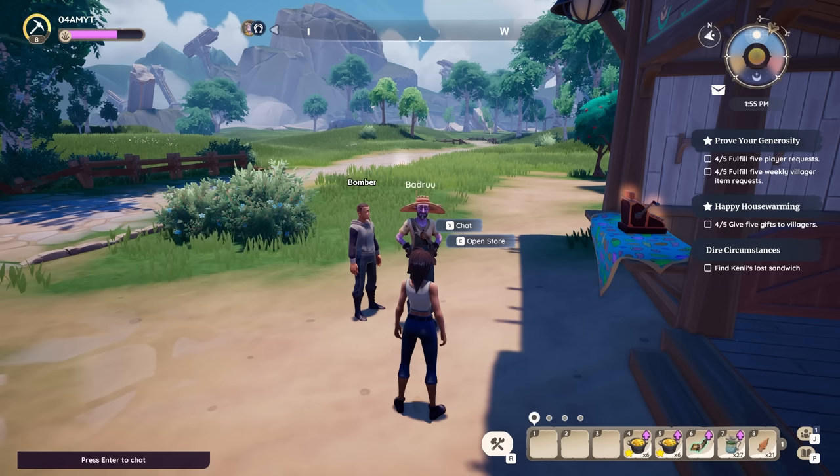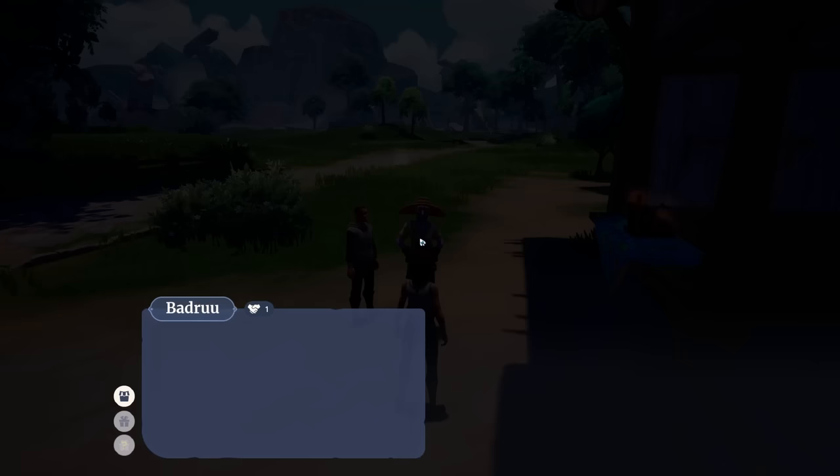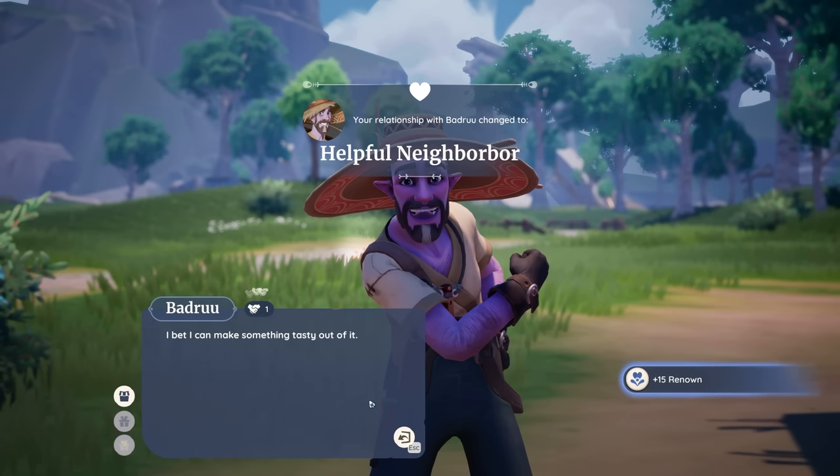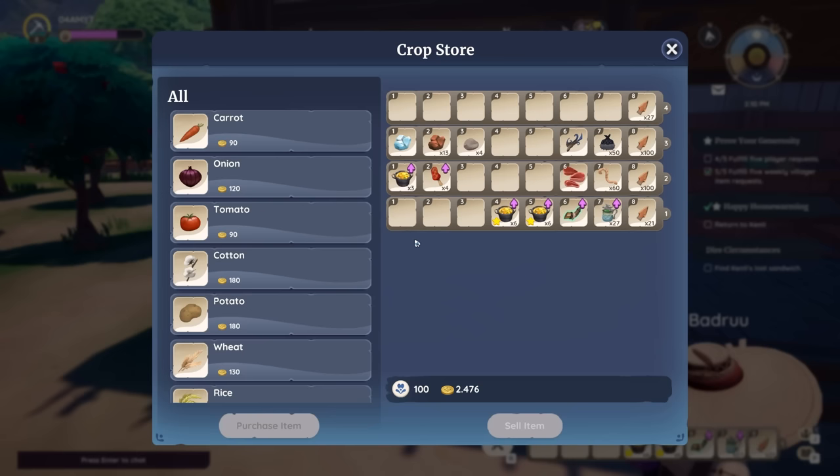A little bit earlier I also talked to Bedrew and found out he wants some potatoes, so I'm going to deliver them to him as well. Funny thing is, in his own crop store you can even find the potatoes, so keep your eyes on that.